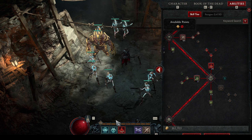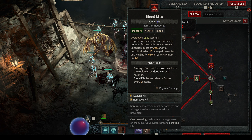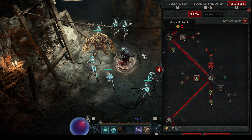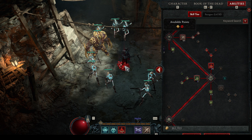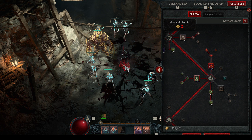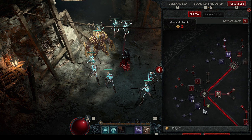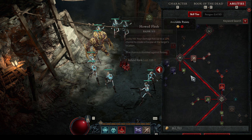Even if there are no enemies around me, I'm still resetting my cooldown. As you can see, without any enemies I'm resetting my cooldown with 11 seconds — that's three corpses. So I only need three mobs around me and I can instantly go from Blood Mist into Blood Mist again, over and over. That's why we spec into more corpses — because honestly the only thing we care about is getting back into Blood Mist again and again.